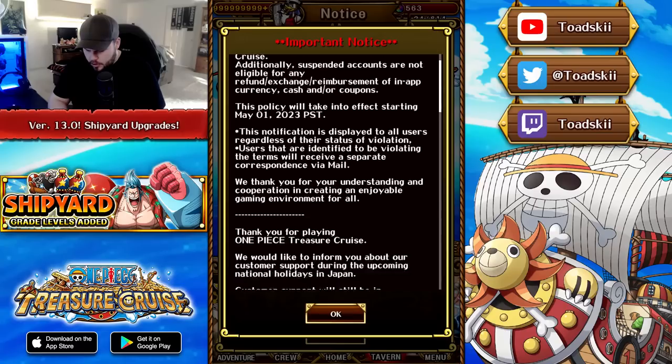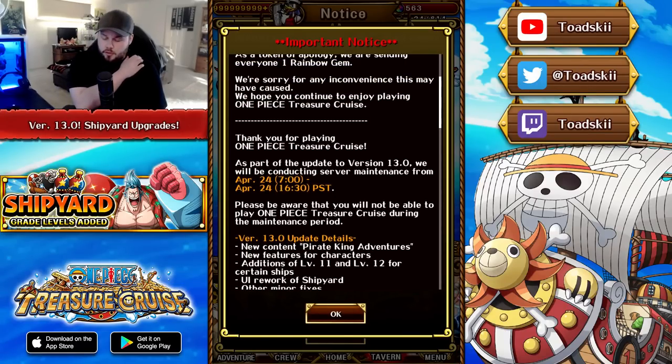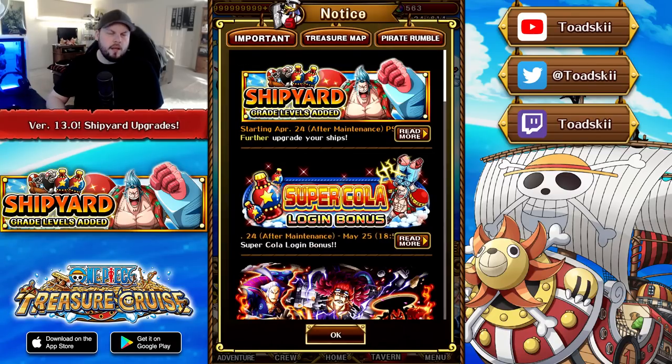The maintenance period does start very shortly, April 24th. So it's literally going to be going on tomorrow and after it concludes we should have all of the new stuff included. The big thing we're talking about in this video is the ship upgrades for level 11 and 12. We're not 100% sure whether or not we're getting the new Pirate King Adventures game mode as soon as the update goes live, but the big thing here is about the shipyard update and the introductory upgrades for certain ships.